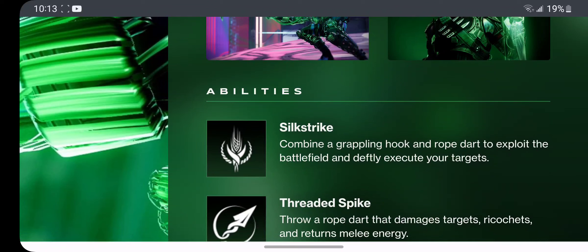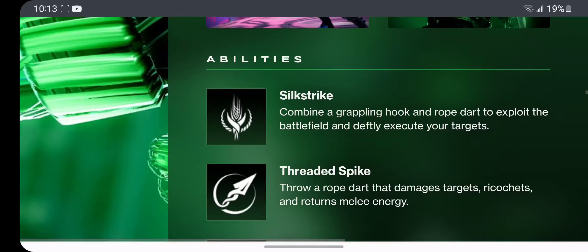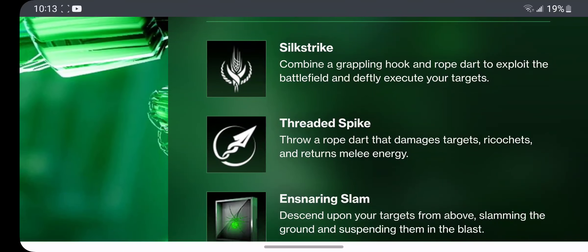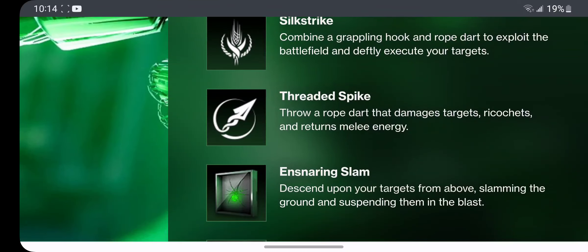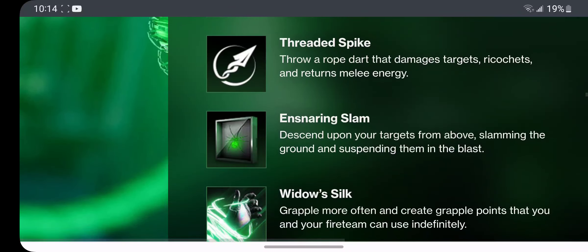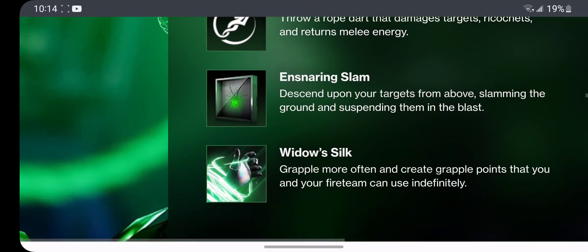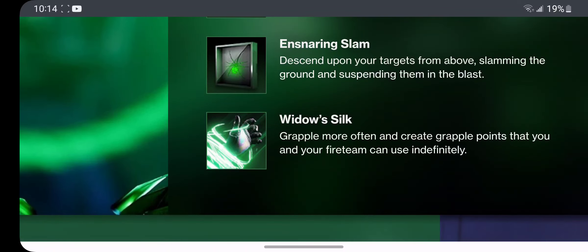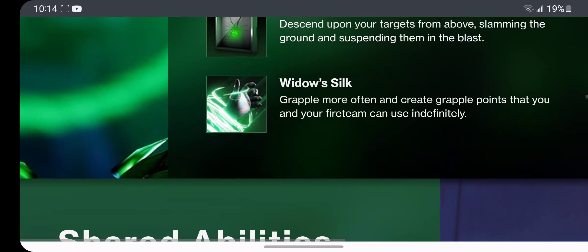I think this is their super — Silk Strike: combine a grappling hook and a rope dart to exploit the battlefield and deadly execute your targets. Threaded Spike — throw a rope dart that damages targets, ricochets, and returns melee energy; that's going to be kind of cool. Snaring Slam — descend upon your targets from above, slamming the ground and suspending them in the blast, kind of like the Titan Smash. Widow's Silk — grapple more often and create grapple points that you and your fireteam can use indefinitely.